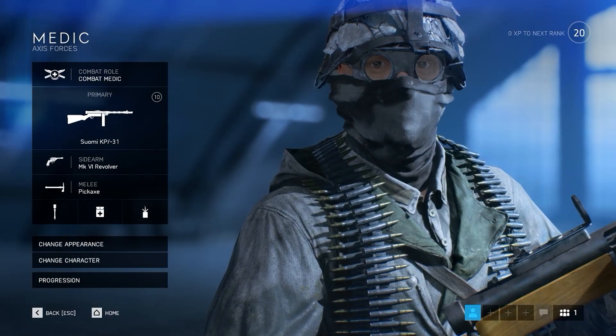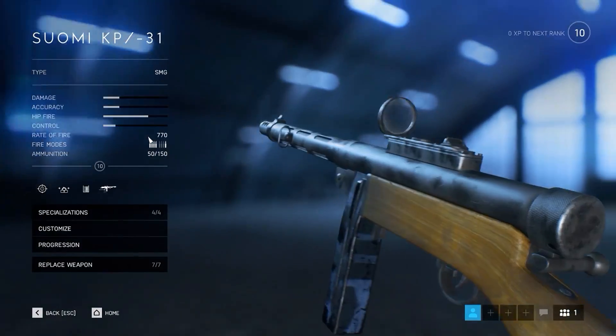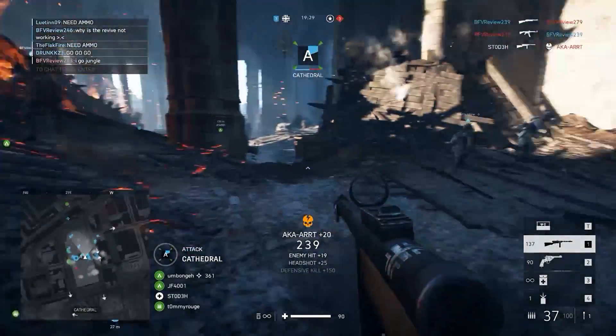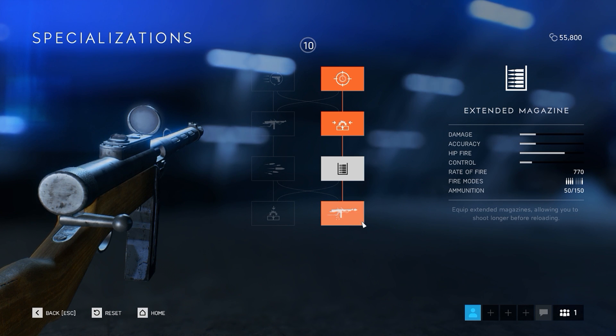Now we move to the Medic class, specifically the Combat Medic first. The weapon of choice here is the Suomi — with this class you want hip fire weapons. The Suomi has very good hip fire and one of the fastest rates of fire in the game. Aiming down sights 33% faster is still important. The key specialization is the extended magazine — you start with 30 rounds and it goes up to 50, with roughly the same reload speed. Running around at close range, spraying with 50 rounds of hip fire, is devastating.